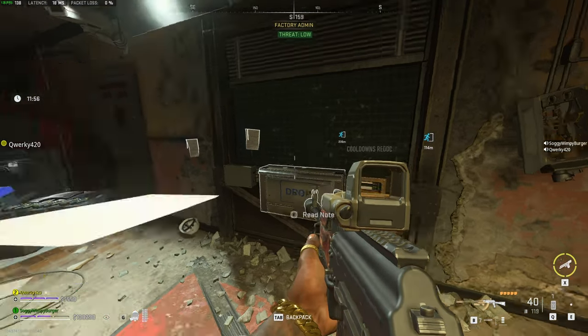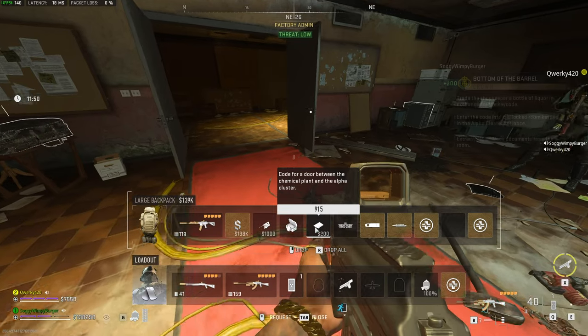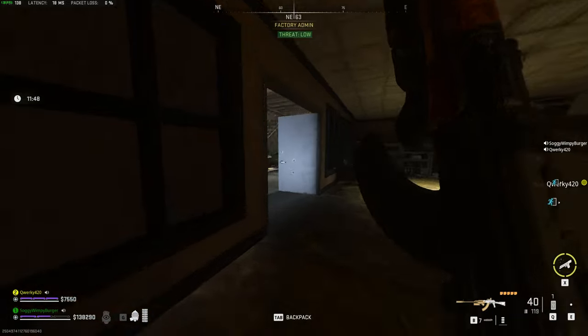So I need to give him this bottle of liquor, and in return he gives me a code. Shopkeeper's code: 915. All right, I need to quickly go back to the door and punch in the code.